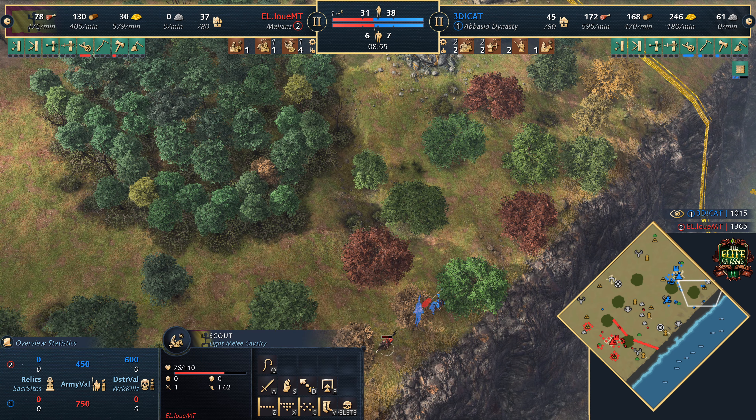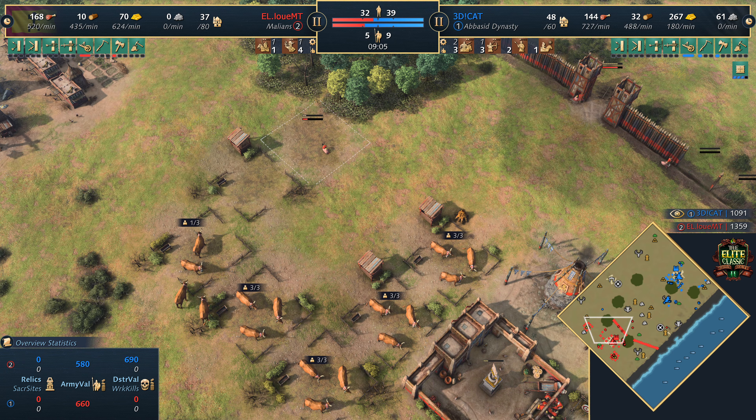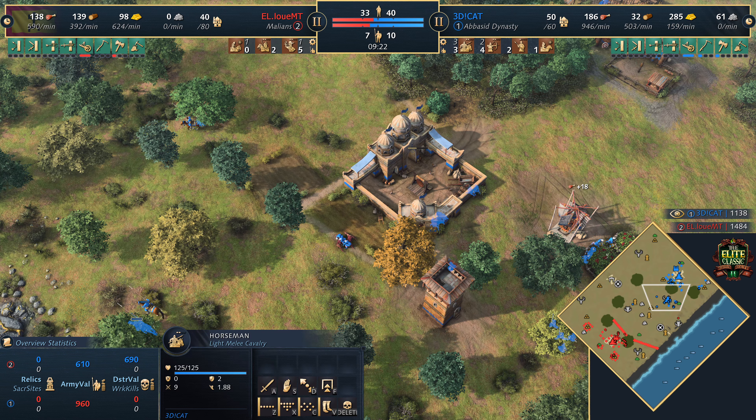Horseman going to chase down the scout - that guy's going to be a goner, especially with the Spearman. Yeah, he's dead. Leaving the space for the Grand Fulani Corral, and he's going to get a full wrap around it as well - kind of crazy.